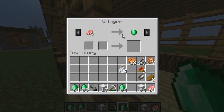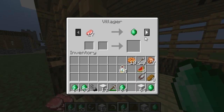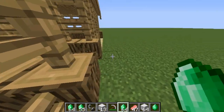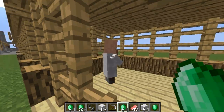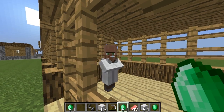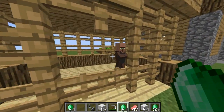Over at the Butcher, I can give him meat for some emeralds. And I can get some leather pants from him as well — he offers armor and food. Over at the Librarian you can trade for glass, as you can see there.